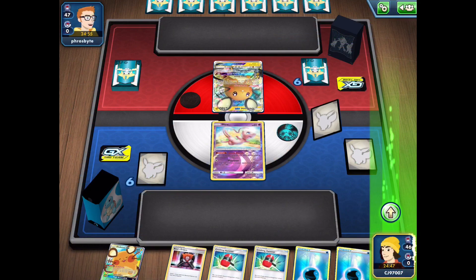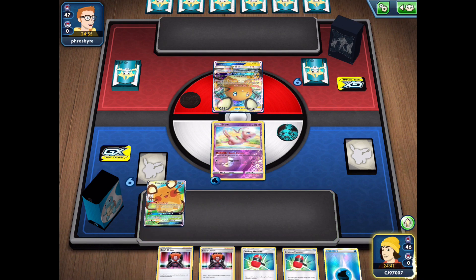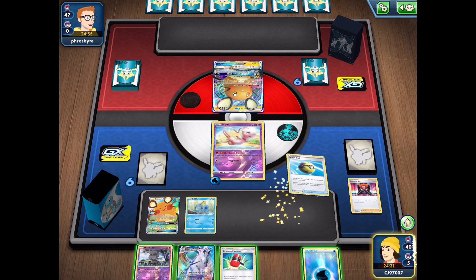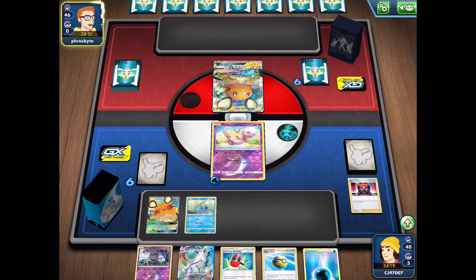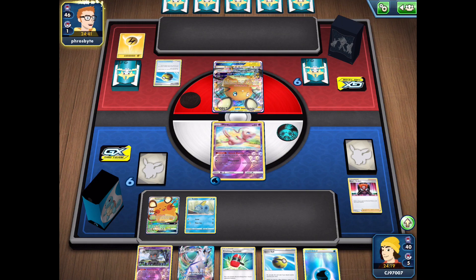Alright, Game 1. We don't have a very good hand whatsoever — going to be forced to attach an energy onto the bench just so we have the opportunity to retreat easily without finding our U-Turn Board. We do lose a bunch of Crushing Hammers, which is definitely not ideal. We could hold on to this Quick Ball to get another Dedenne on the following turn, or alternatively just get our Ice Rider. We'll hold on for now and pass to our opponent to see what deck they're playing.